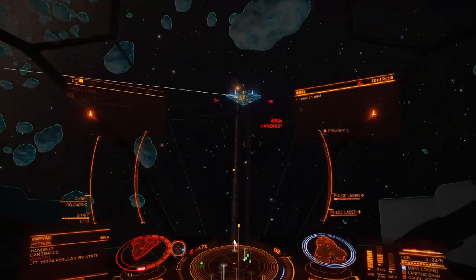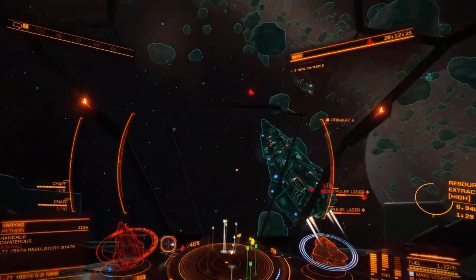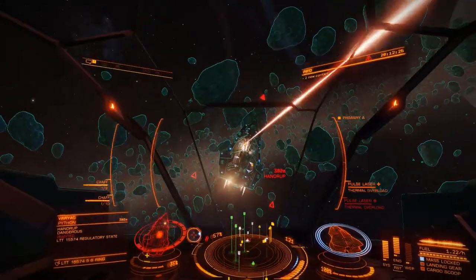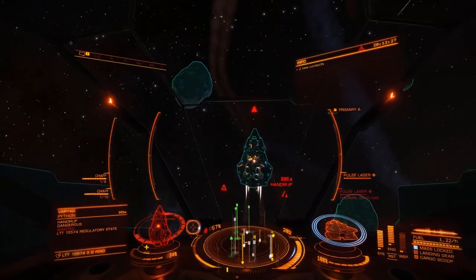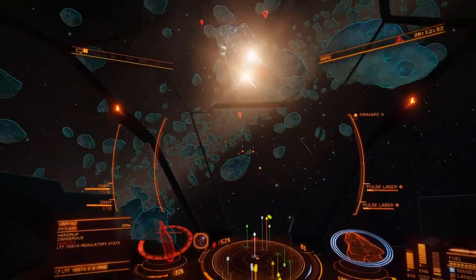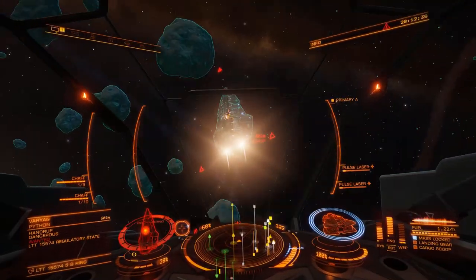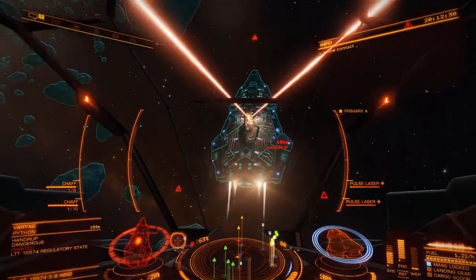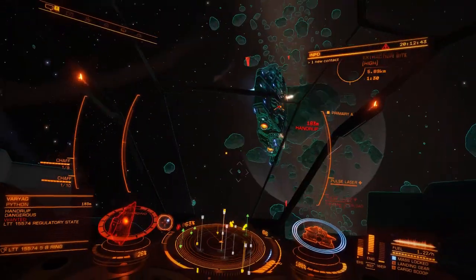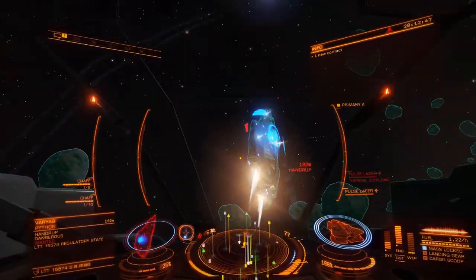Boost past him if he keeps doing that, and then pull your up thruster while you're in the blue zone, and you should get him in your sights again. A slow ship like a Python, that'll work for. Do it down thrust, now a little bit of up thrust while I turn — it's mainly down and up. Side thrust is not so useful, not for what we're doing here.